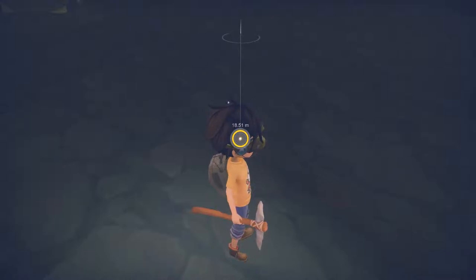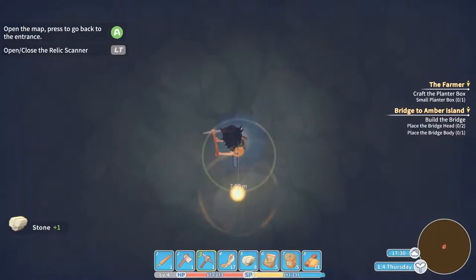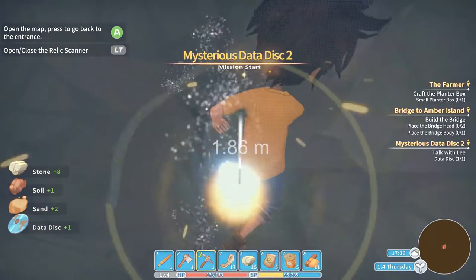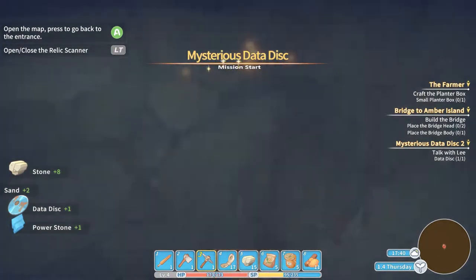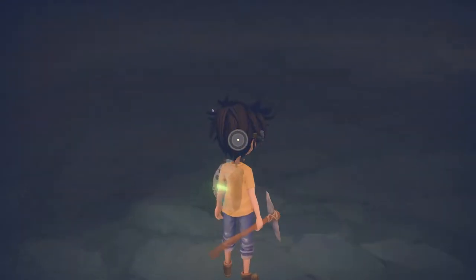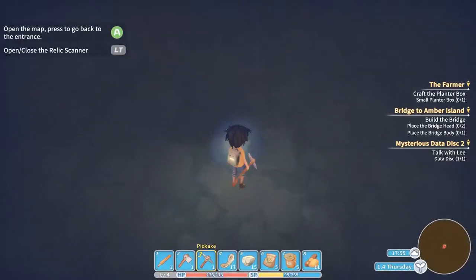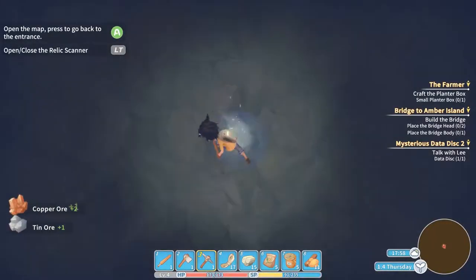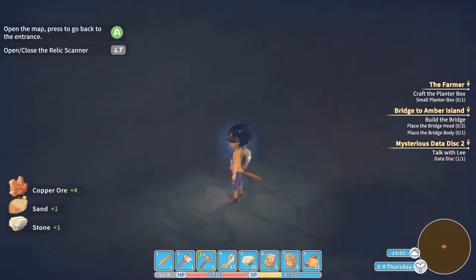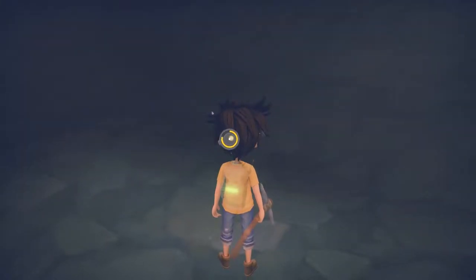I wonder if that's soil right there - I'm gonna go hit it just to find out. Copper ore - we definitely needed that. I want to aim for the hidden objects. Oh, there's one right there. I guess you have to go through the wall first. Power stone! Powers the bigger machines, I know that much. Looks like that's pretty much it in here. Oh no, there's more - maybe you have to be in a certain proximity before it will show up.